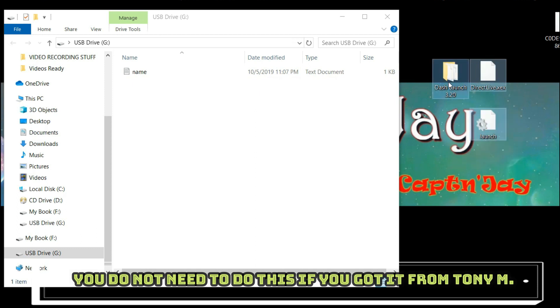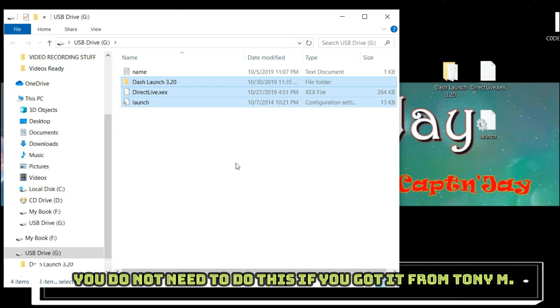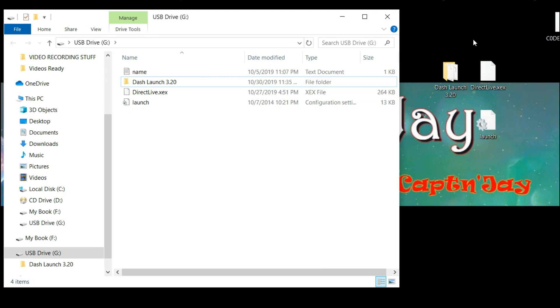Here are the three files I'll need to put on my USB. You do not need Direct Live — that's only if you don't have a stealth server, so it is completely optional. Go ahead, unplug the USB, plug it into the Xbox 360, and boot up the console.